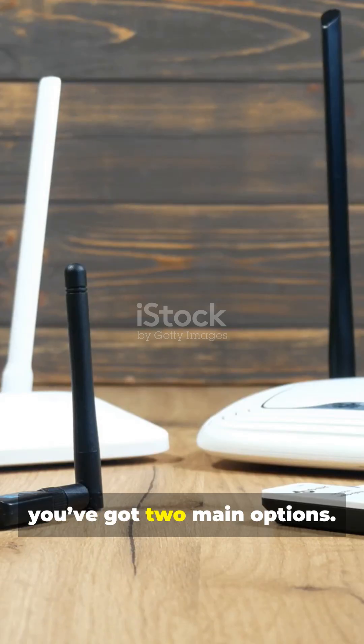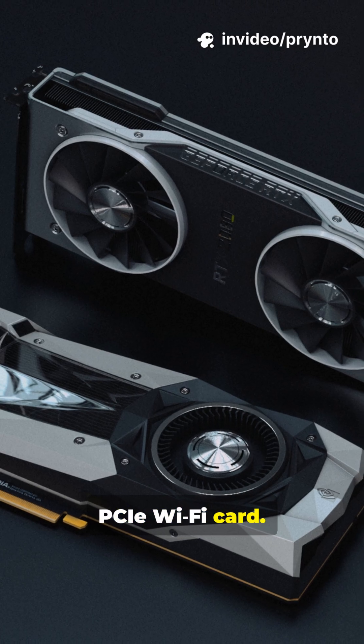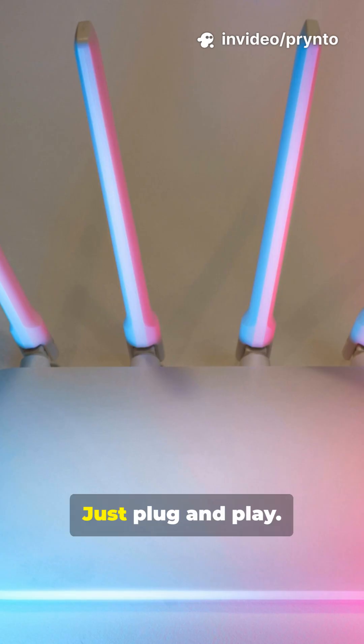If that's you, you've got two main options: a USB Wi-Fi Stick or a PCIe Wi-Fi Card. USB sticks are cheap and super easy to use — just plug and play.